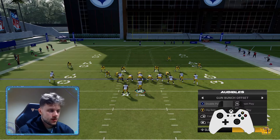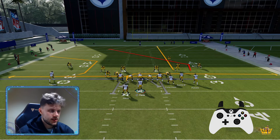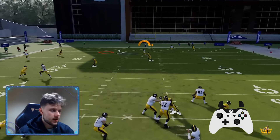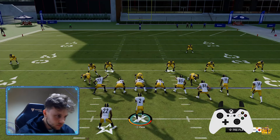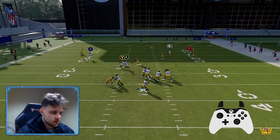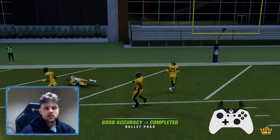My favorite setup here is to drag the tight end, streak the slot receiver, and then here in cover three we're going to be looking for that coverage beater. Unfortunately we get a bad ball from Justin Fields, but that's all right — he's going to make it work. We'll do the setup one more time, and that should be a touchdown to George Pickens, just like that.